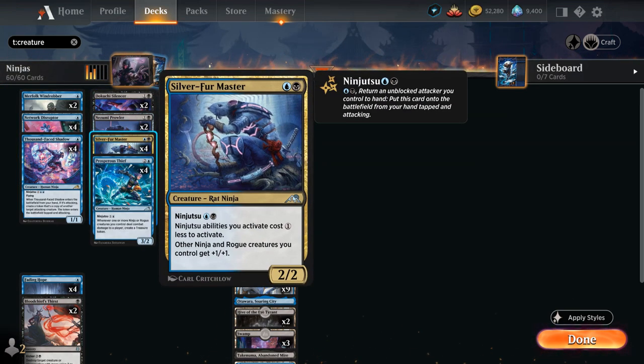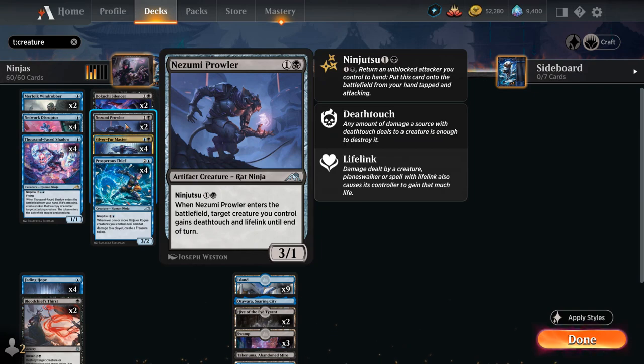At two mana we have Silver Fur Master, plus two copies of Nezumi Prowler — a 3/1 rat ninja artifact creature with ninjutsu for two mana. When it enters the battlefield, target creature we control gains deathtouch and lifelink until end of turn. We can hardcast Prowler to get an attack in, but ninjutsu could also catch the opponent off guard and turn an unfavorable trade into a favorable one.